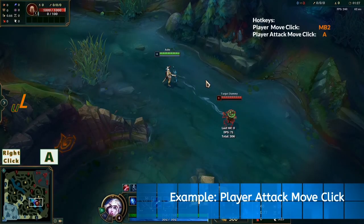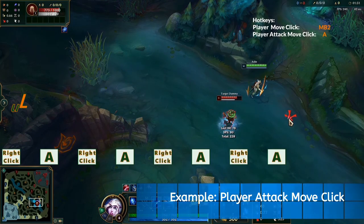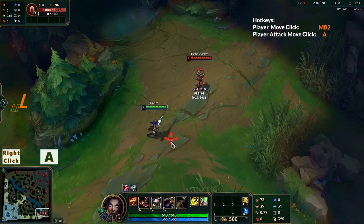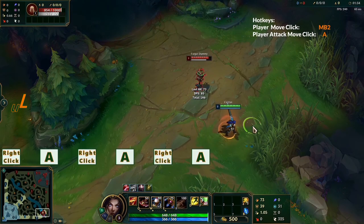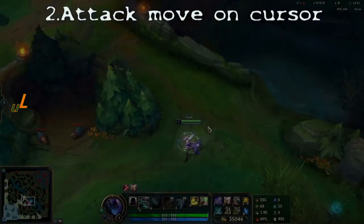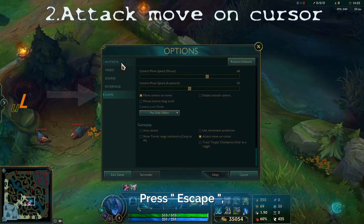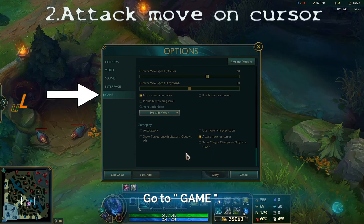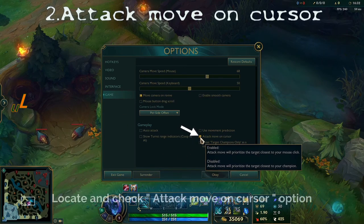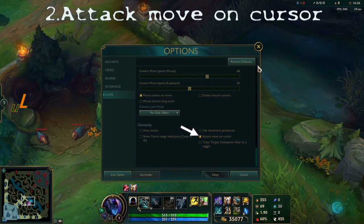Okay, and this is how it works. The second option is Attack Move on Cursor. Press escape, go to Game, and now here you have it. Check it and then press OK.